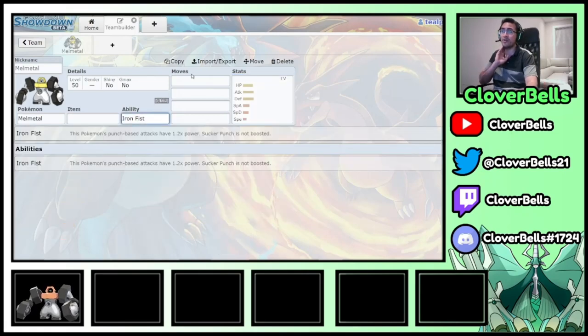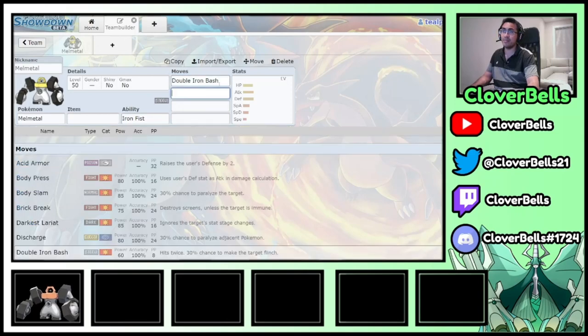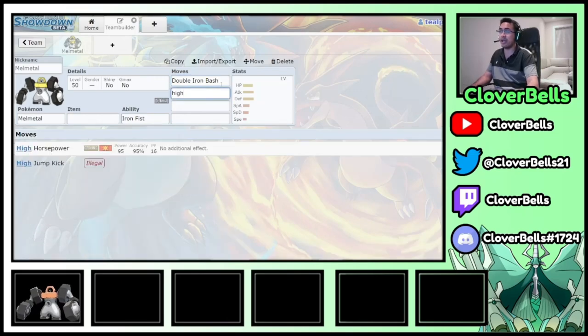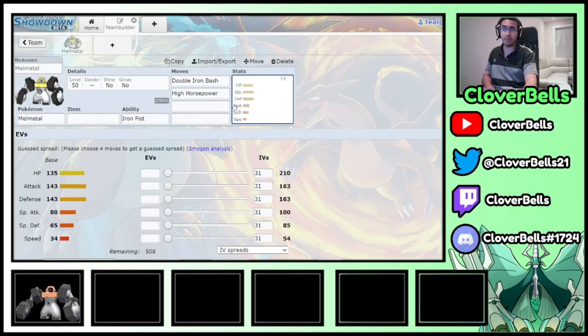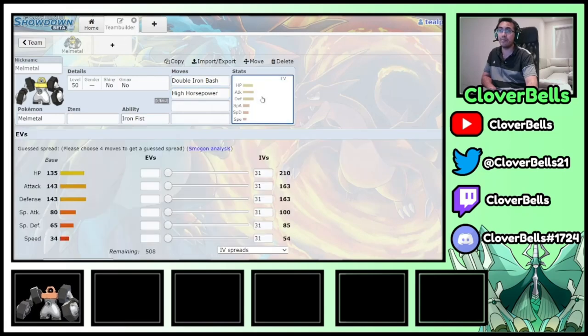Iron Fist is a really good ability where your punch-based moves have a 1.2 boost — it's almost like a free Life Orb. Double Iron Bash is its main staple move. High Horsepower is also a staple because in Dynamax format, Max Steel Spike and Max Quake boosts are very strong for Melmetal, especially Max Quake since its Special Defense isn't great. I think the non-GMAX form is better than the GMAX form because of those Steel Spike and Quake boosts.